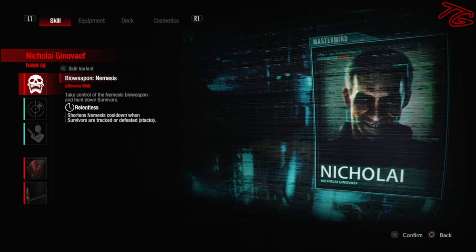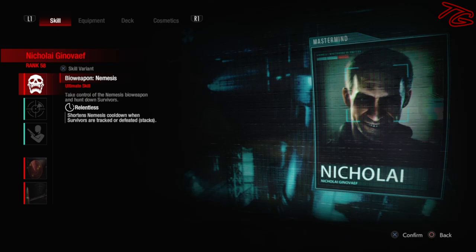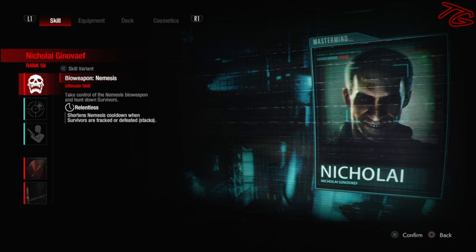Imagine the survivors are playing RE3, because all they're going to see is Nemesis, Nemesis, Nemesis, and some NE Alpha Parasites. So to change things up for Nemesis, I'm actually using Relentless, and the reason I'm doing that is because we want Nemesis to come out as much as possible. What Relentless does is shorten Nemesis's cooldown every time the survivors are tracked or defeated.